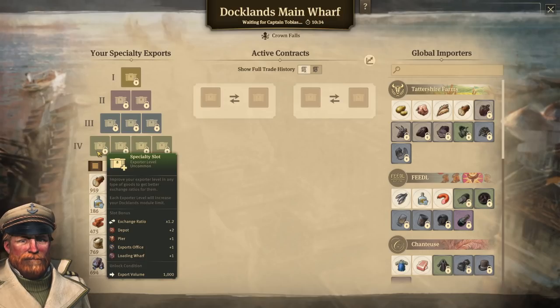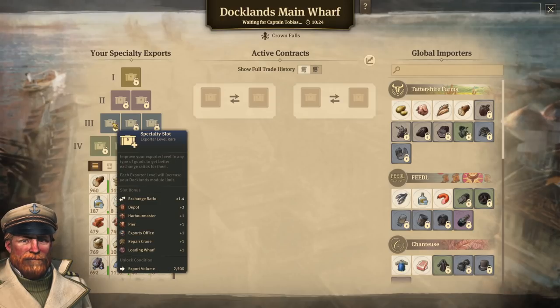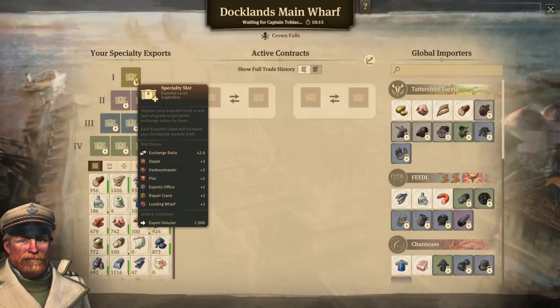You can upgrade items in the pyramid to tier four first, which gets a ratio of 1.2 and unlocks modules for the wharf. Every time you put something in a brand new slot, you unlock modules. It can then go up to rare for a 1.4 ratio, rank 2 is 1.6, and finally legendary with a double exchange ratio from the base amount. You can only ever have one legendary item being traded at a time across all of your islands.